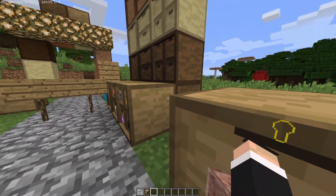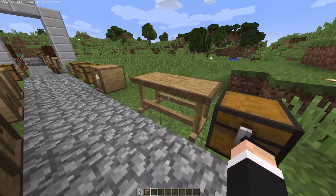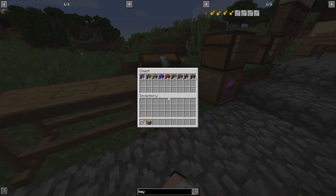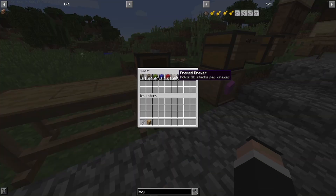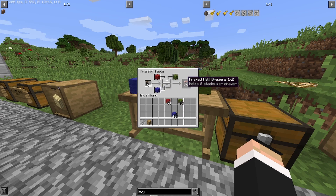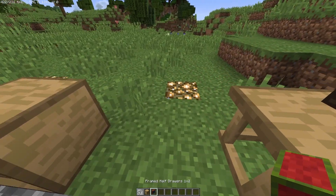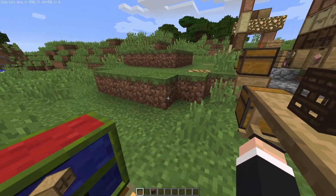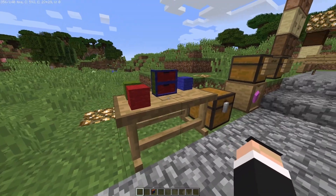If you're tired of all the default wood colors and want something more colorful, this is the framing table. This is a new feature added in version 1.12. You need framed drawers and up to three pieces of colored wool. For example, take a framed half 1x2 drawer, add three different colors, and you can see the drawer customizing in front of your eyes. It looks way better than the plain default drawers.